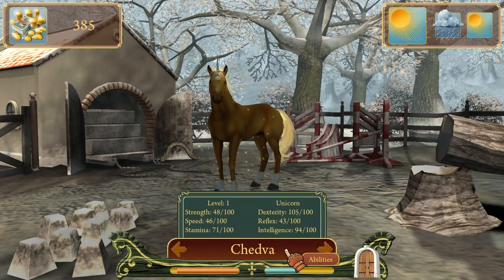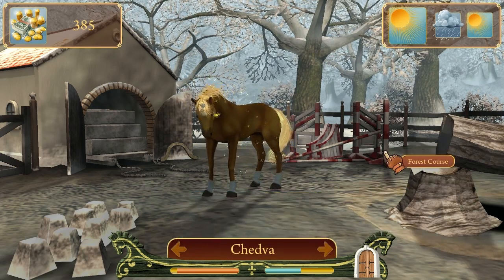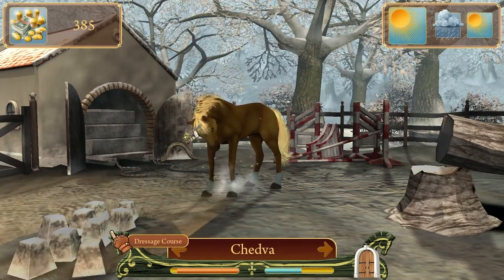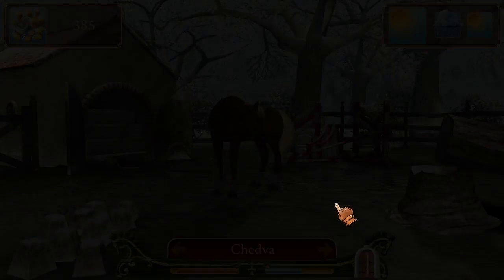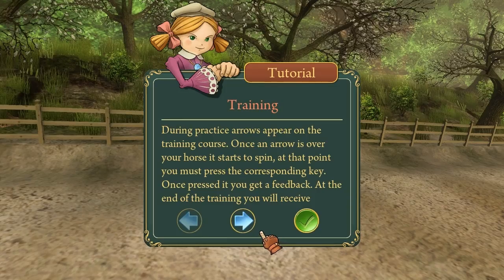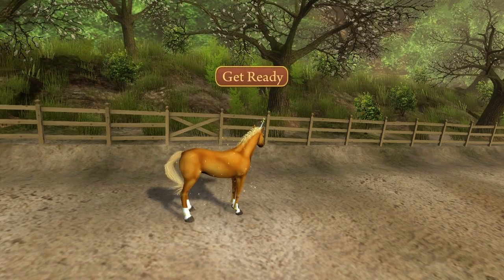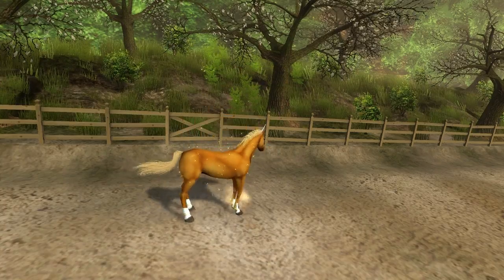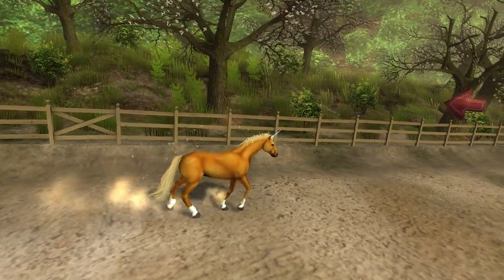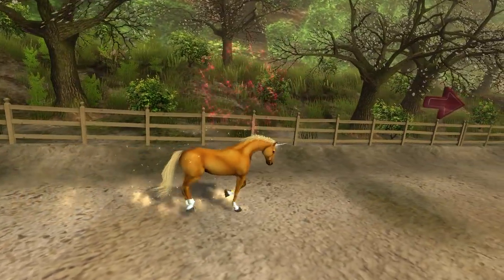Chedva, let's do one. I got 105 over 100 dexterity. That makes plenty of sense. Dressage. Let's dress you up, Chedva. I hope I can put a hat on Chedva. I'll tie a flag to a unicorn thing. More arrows. Awesome. Great. Cool. I'm ready. Let's go. Hurry up, Chedva. Go faster. Go faster. Fuck, you're so slow, Chedva. Is this like a posing course?